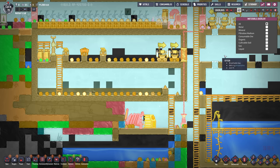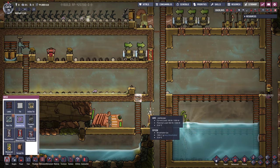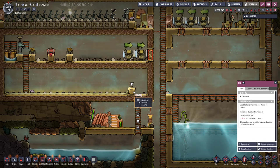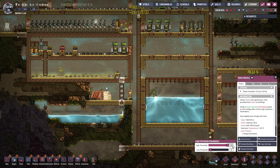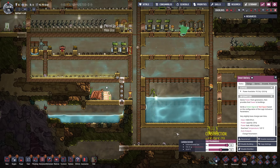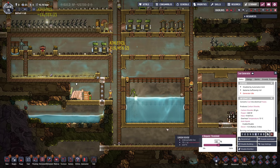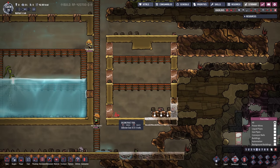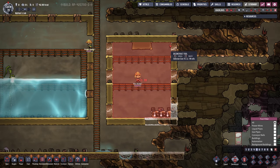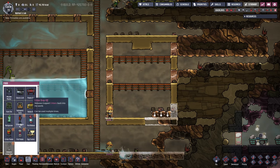Looks like polluted oxygen is slowly but surely accumulating down here, so I think I'm gonna close this off now. Obviously we don't need the access anymore. Don't forget to set your smart batteries to something reasonable - I usually tend to forget that. And also the coal generator I want to keep at a priority of six. The ranch is almost done and it is indeed 96 tiles in size.